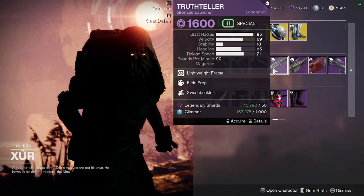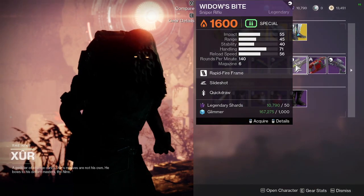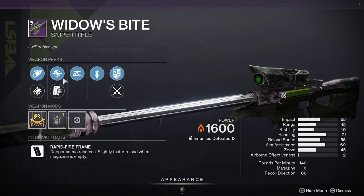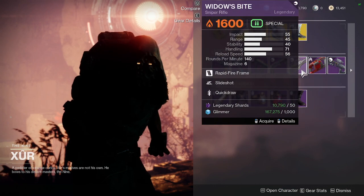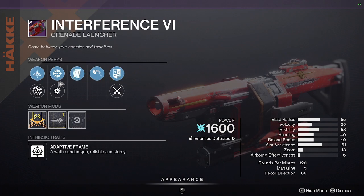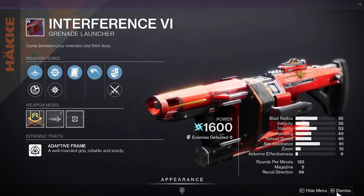Field Prep, Swashbuckler — yeah, that's not very good. Widow's Bite — Side Shot, Quick Draw. Not a bad roll for PvP, but I've always been a person who has to have Snapshot. If you want to pick this up you can. Interference Six — Bomb Cartridge, Full Core, Spike Nades, Velocity.